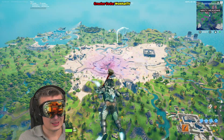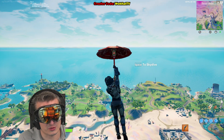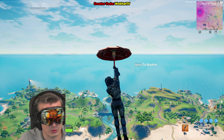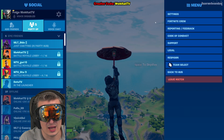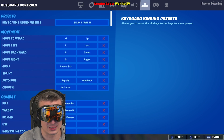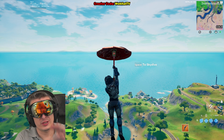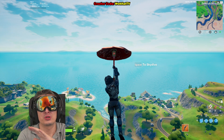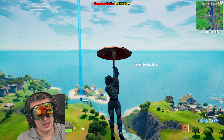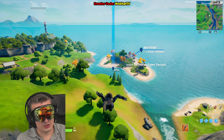Distance traveled gliding challenge - we have to travel 3,500 units while gliding, which is super annoying. I recommend going to Team Rumble and setting up auto-run - check your key bindings in settings. I have it on NumLock. When you're in the sky, open your umbrella or glider and just glide. Go get a drink or a coffee while you glide, heading toward the little fancy island where you can find rift fish.